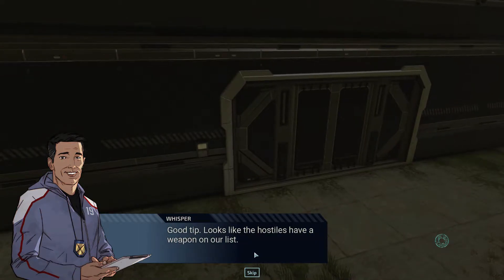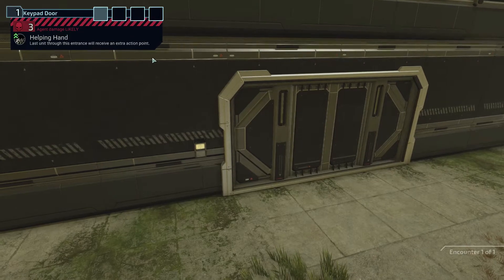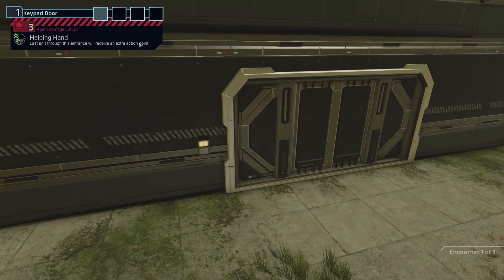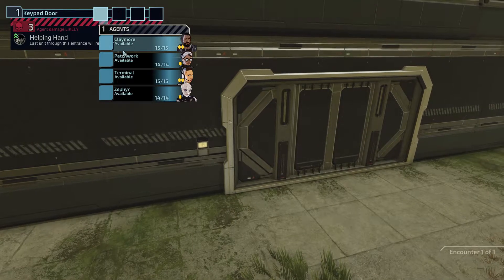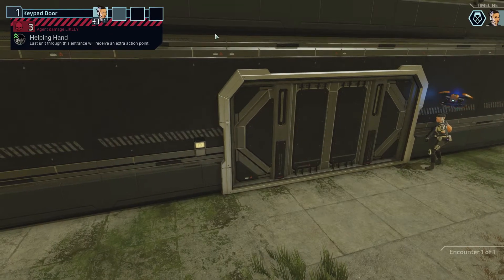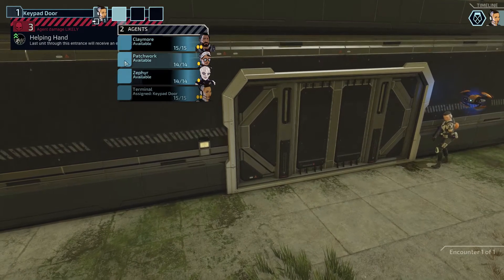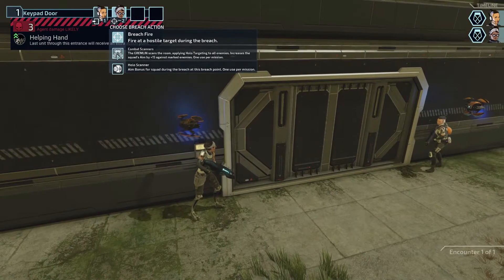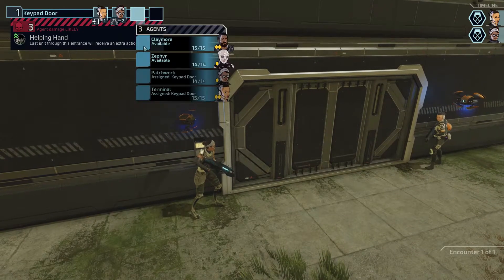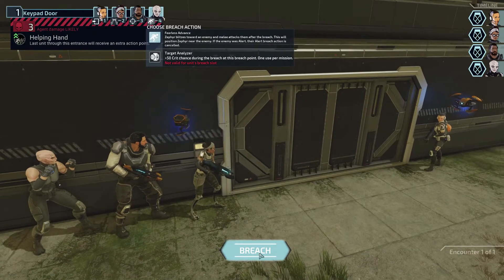One encounter. I think one encounter missions are the VIP missions. Looks like the hostiles have a weapon on our list - get the weapon. Of course, because it's the epic submachine gun, right? So who's first? Terminal, because I want her to be first on the timeline afterwards. And then who I want last - Zephyr. So let's go with Patchwork, get holo-targeting, Claymore, and Zephyr last. Okay, let's go guys.